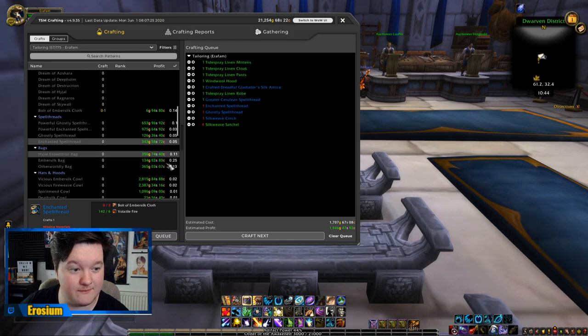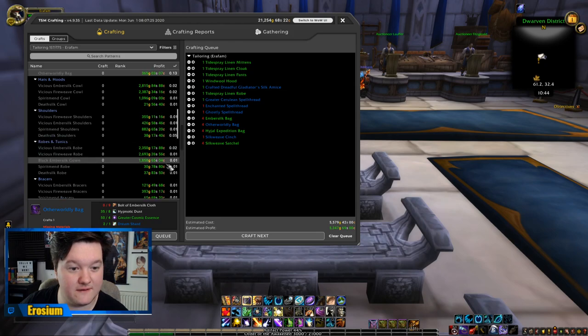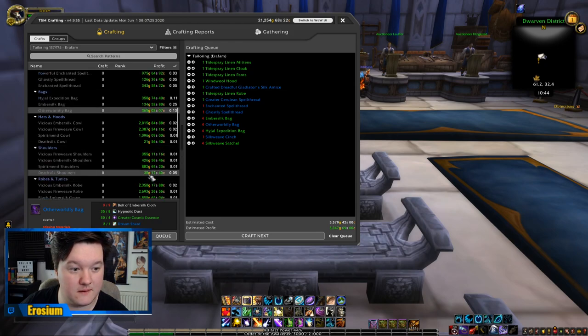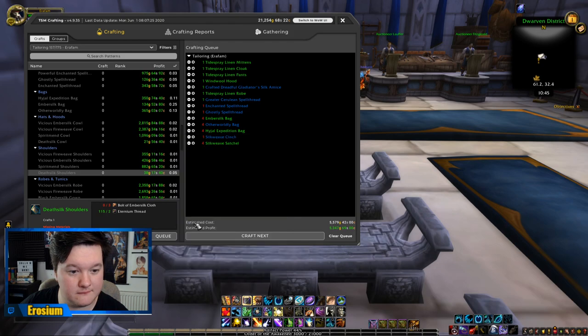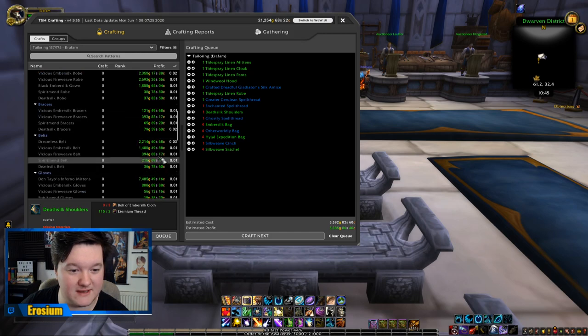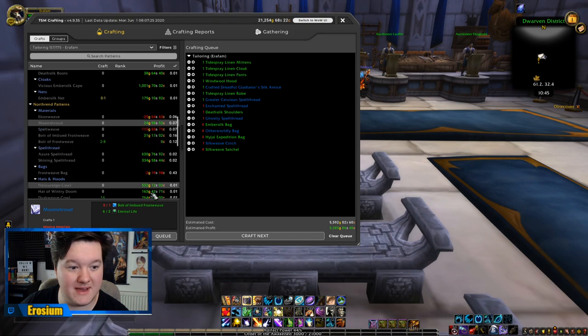An Enchanted Spell Thread — yes, I sell loads of those. Four of those bags, Silk Bags, Otherworldly Bags — yes please. Further down, Death Silk items — let's do it, maybe the sell rate's changed since I last looked. Definitely worth just keeping up with the maintenance on those. Be careful for things like Moonshroud, as sometimes with certain items you might have to craft at a Moonwell, which can take extra time.